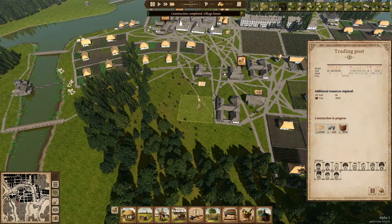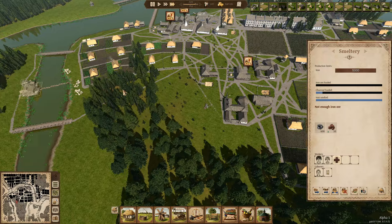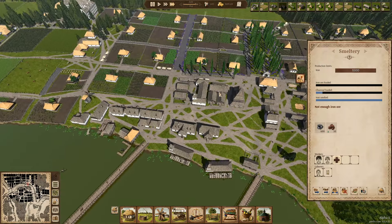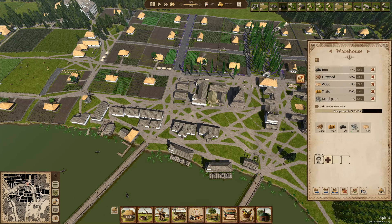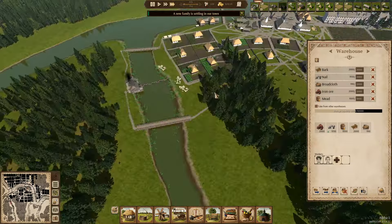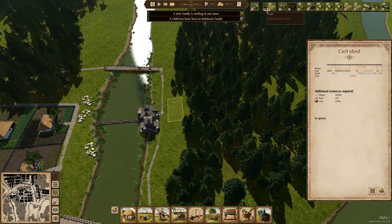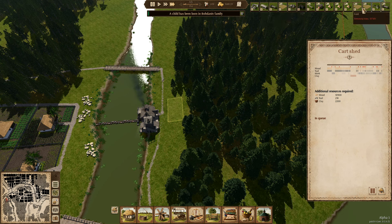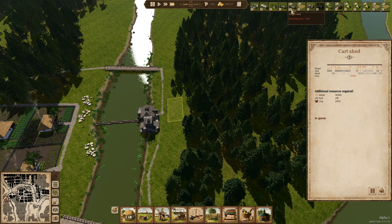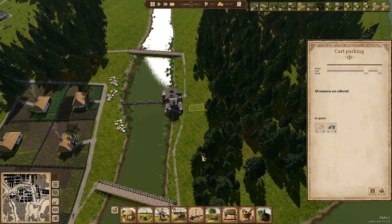Right, we're going to be selling iron from here. Not enough iron ore. Right, they've not enough iron ore because it's not been transferred. I'm going to put a warehouse here. Do you know what, we should have moved all these up. Move that, move that. And we're going to want a warehouse in here now.